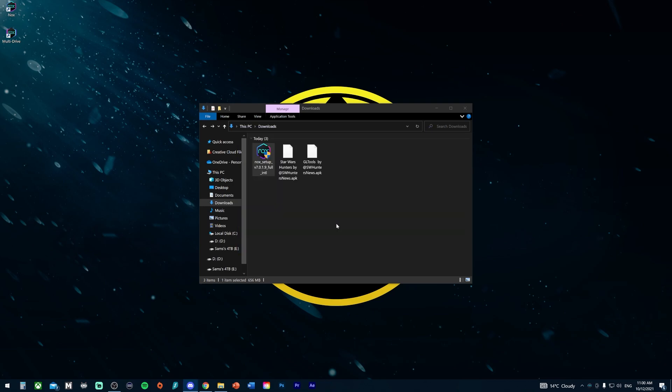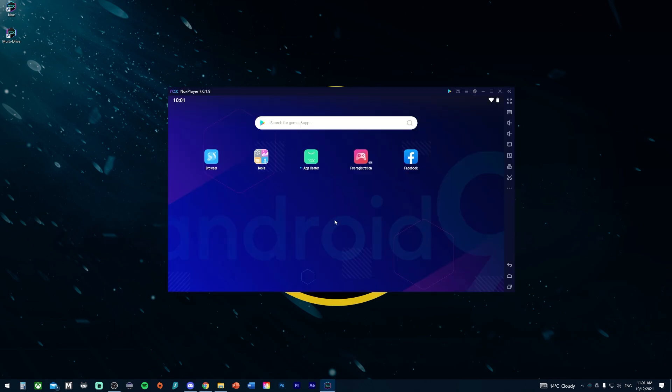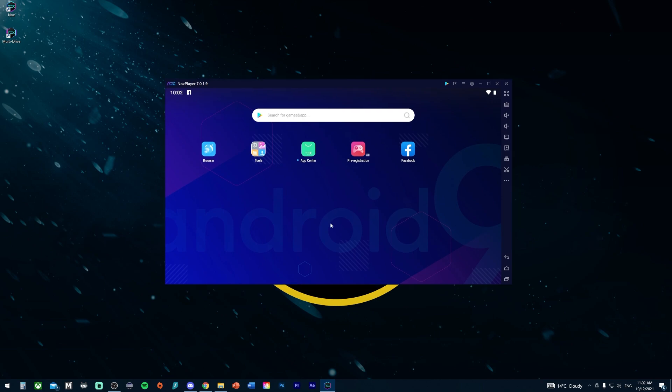Click Start to open up the emulator. What you'll see is essentially what's going to be running the game — it's pretty much pretending to be an Android tablet. The emulator is now done, and the next few steps are just setting it up ready for the game to actually install.